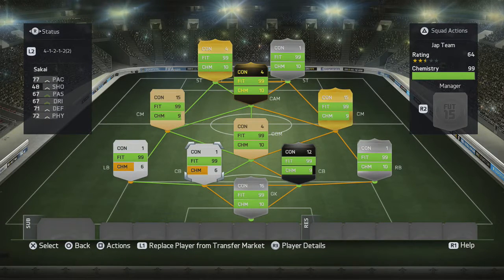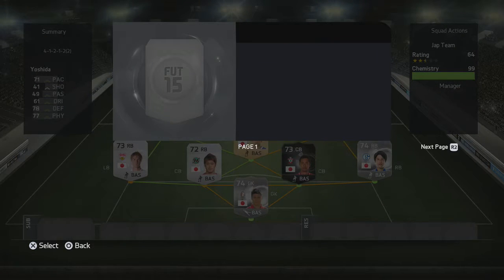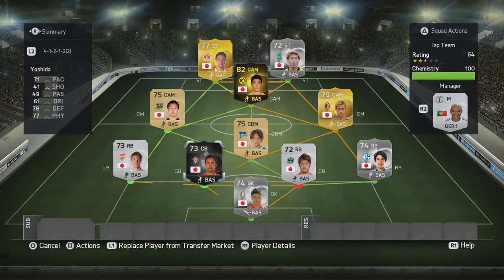Normally you'll get 93 chemistry with this team, but since I've played more than 10 games with a lot of the players, I actually get it up to 99 chemistry. Make sure you use a Bundesliga manager to reach 100 chemistry — I believe that will work.